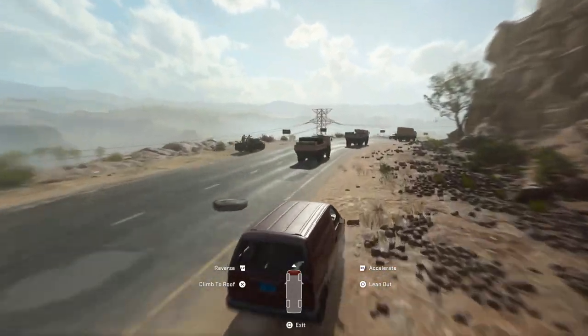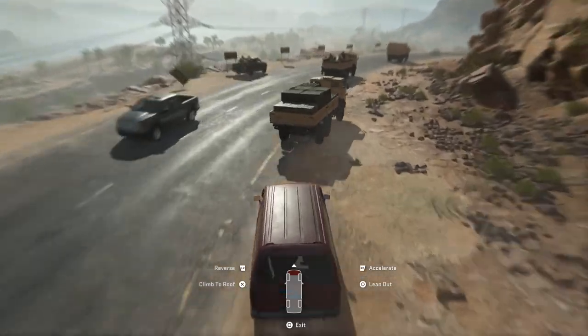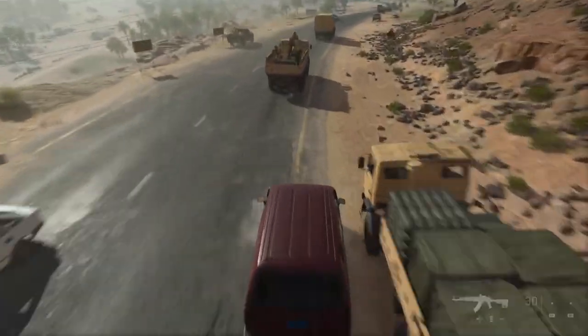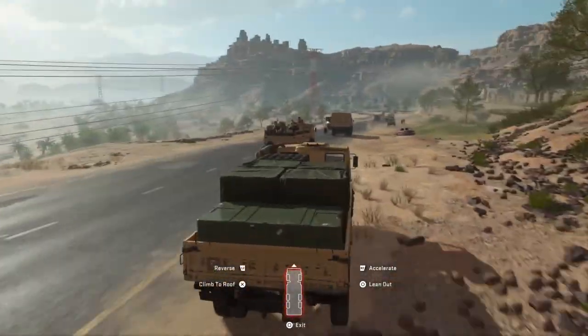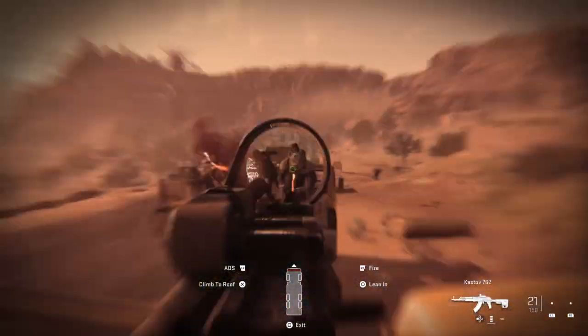So now we're going to be in the open top truck right here — this is going to be the fourth one. What we're going to do is come alongside of it, get on top of the roof and jump over. Now we're going to get into this particular one — lean out and shoot the guy on the floor.